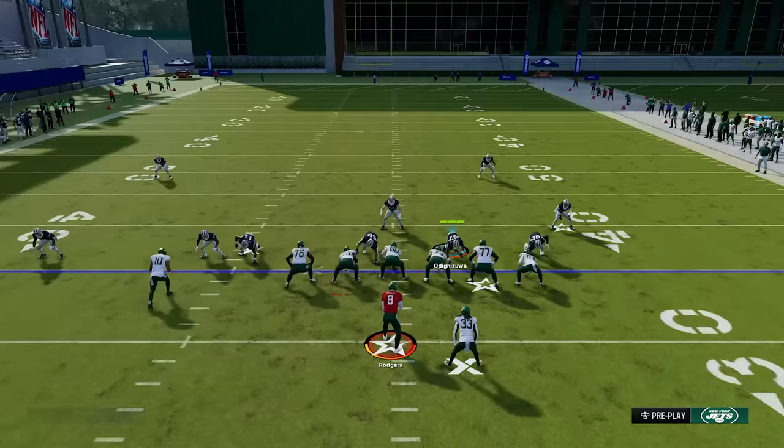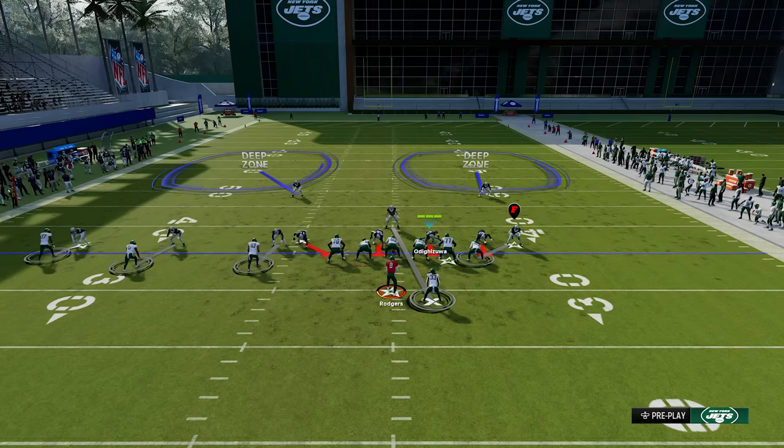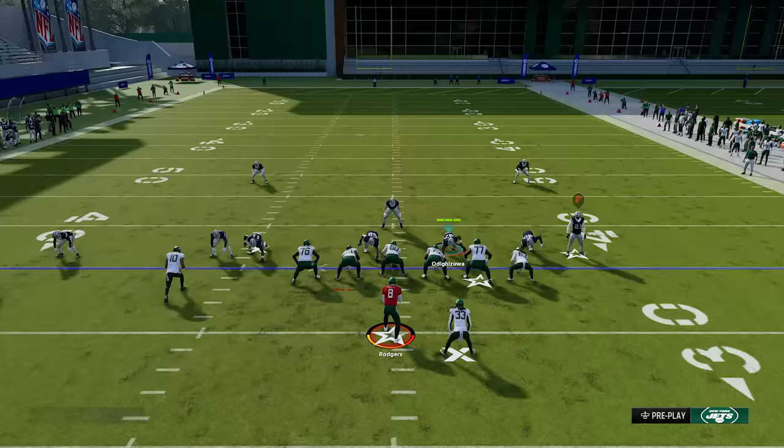What you're going to do is first press the defense by pressing Y/Triangle and then down on the left stick. You can see all of the DBs are going to come up, get in the face of the receiver, and get a jam on them. That's going to help give your pass rush time to get home because they're not going to be able to get open right away. But the secret tip here is you also want to shade your defense underneath, which you do by pressing Y/Triangle and then down on the right stick.